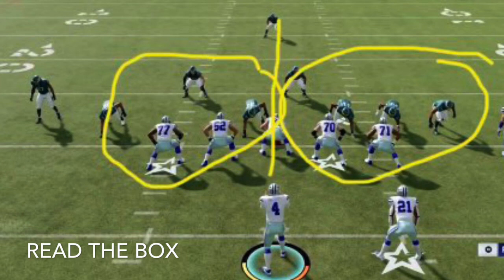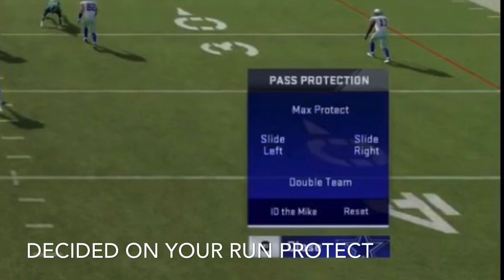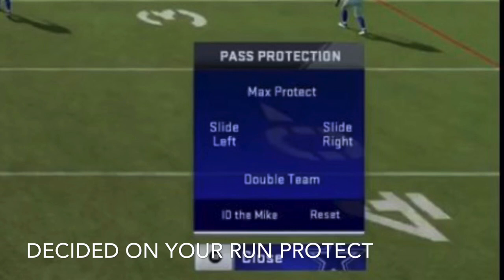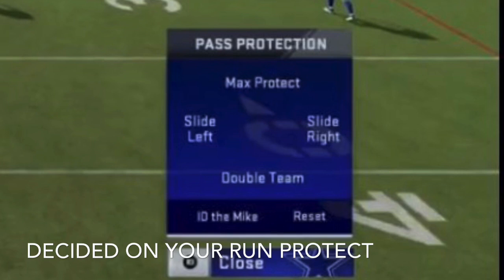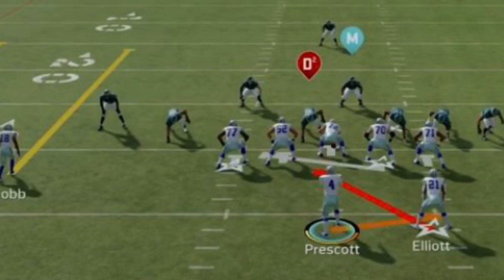Third, a lot of people haven't learned this yet, but you can always take charge over your offensive line — tell them where you want them to block, left or right, max protection, or you can also double team someone on your defensive line. Me personally, when I run a run play, I always want to double team someone on the inside or the outside.